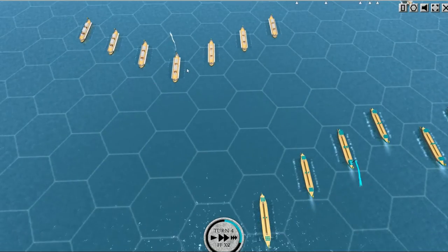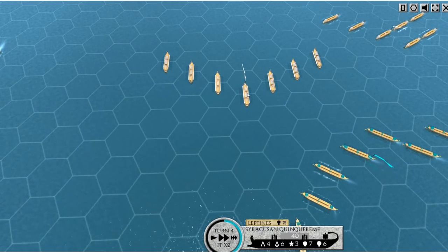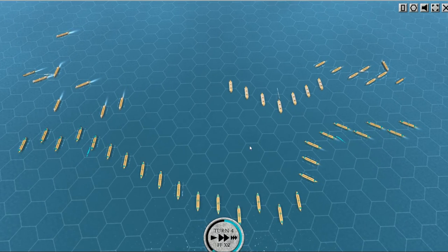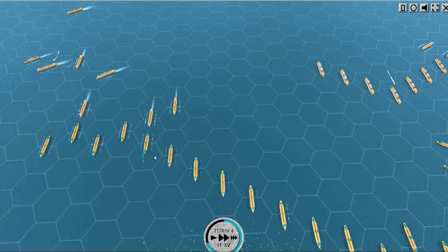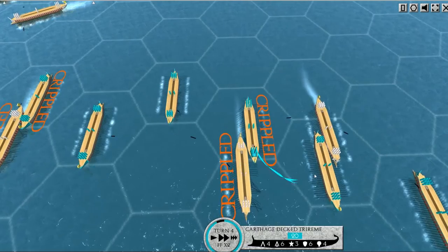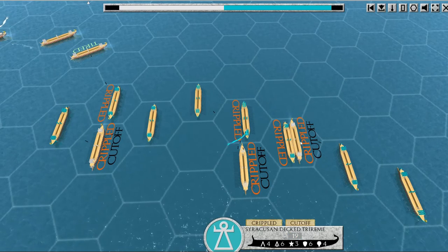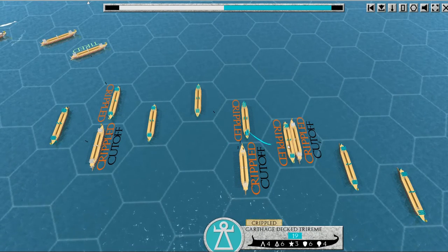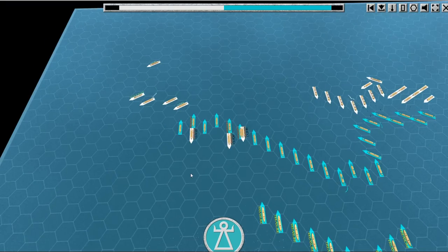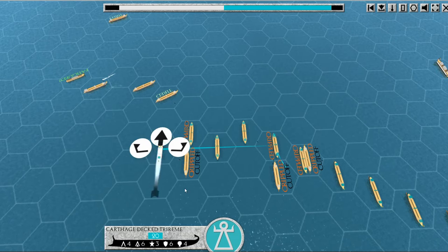They're pulling back — you can see them rowing backwards. If you do row backwards it's very slow, you move back one hex maximum. There's some combat over here — we've both been crippled, they're cut off. It's a pretty even fight. These guys are engaged in ranged fire as well, so I think I do outnumber them in this area and these three ships are going to be in trouble.